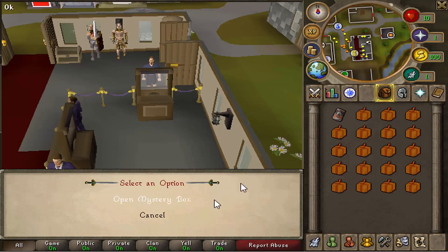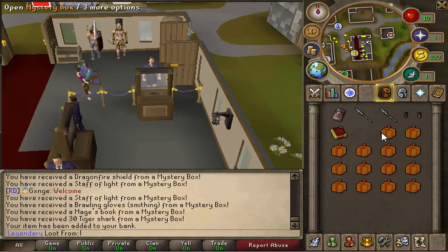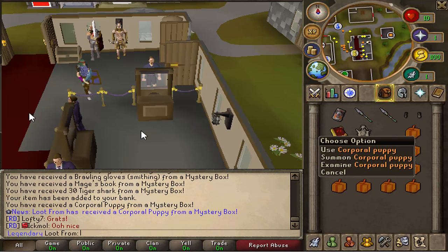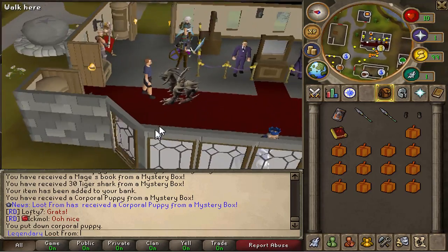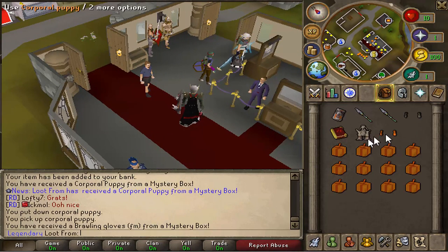We got a DFS and another green staff of light, another green staff of light, smithing brawlers. You get a lot of brawling gloves with these mystery boxes - the only thing is they degrade fairly quickly, which is unfortunate. Tiger sharks. Oh - corp pet! Damn, that's pretty sweet! Wow, that's quite big, that looks pretty beast. The pets on this server are actually done really well.